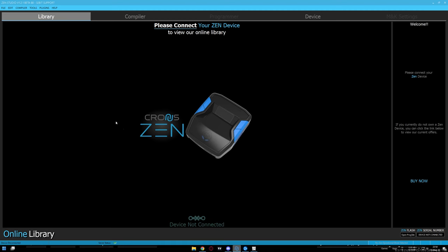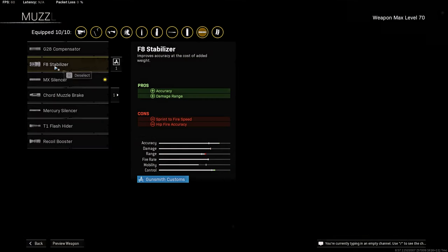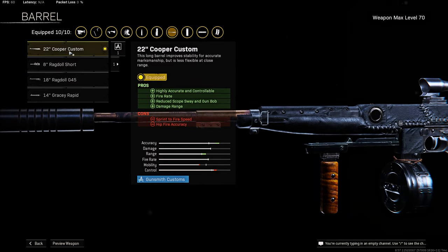That's it for the script setting. Now look at the screen — this is my attachment setup. Muzzle: I'm using MX Silencer, to add some sound suppression, horizontal and vertical recoil control, plus damage range. Barrel: I'm using 22 inch Cooper Custom, to add highly accurate and controllable fire rate, reduced scope sway and gun bob, and damage range.